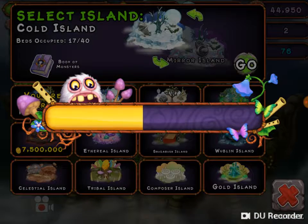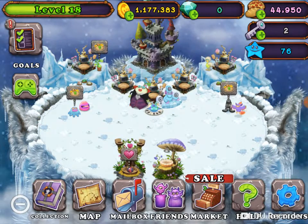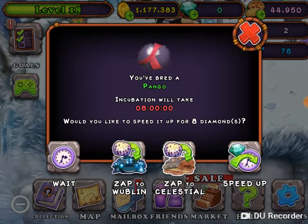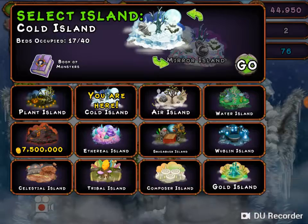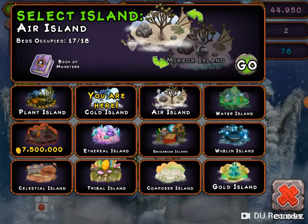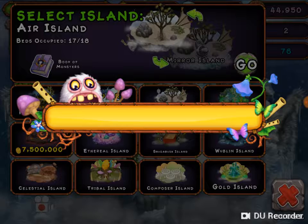Cold island is the same. Pango's done and we will try to breed another monster. We need to get frog on air island as well, so that will be done when Cribble is finished.